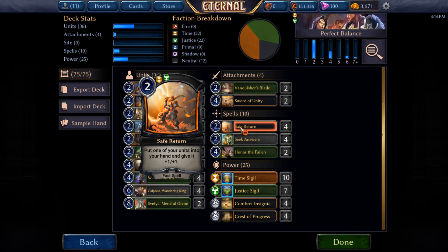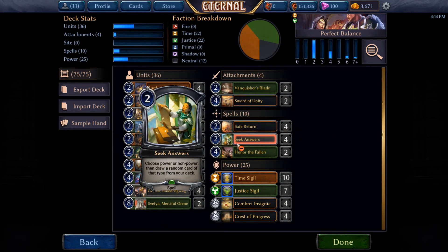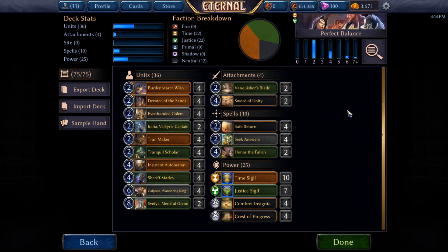We have Safe Return, because that's an even cost, and again it puts one of our units into our hand and gives it +1/+1. Really useful with all the cards we went over earlier. Seek Answers is another one I'm just kind of using for fun. I figured if we're using Even-Handed Golem we can't use things like Seek Power, and this is kind of a fun little card we can use instead. It doesn't actually give us fixing, because you choose Power or Non-Power and it gives a random card of that type — so if we desperately need Justice, it might still just give us a Time Sigil — but it's better than not having any Seek Powers at all, and it's a neat idea to try here with Even-Handed Golem.